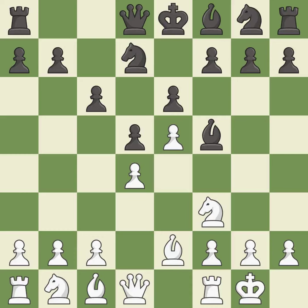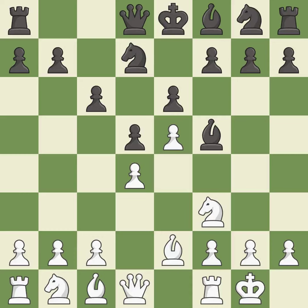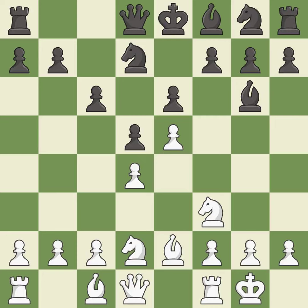Castling gets the king to a safer square out of the center of the board, while also developing a rook. Castling kingside tends to be safer because the king is further from the center. This develops a knight off its starting square, getting it into the action — it is the last book move. That's what I would have recommended; it is best.